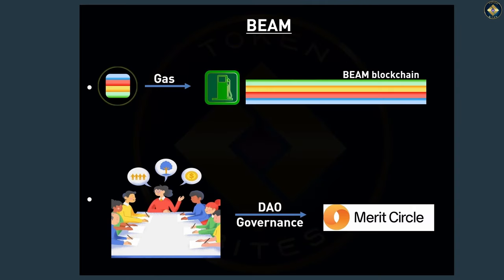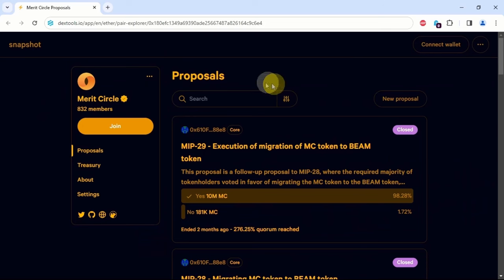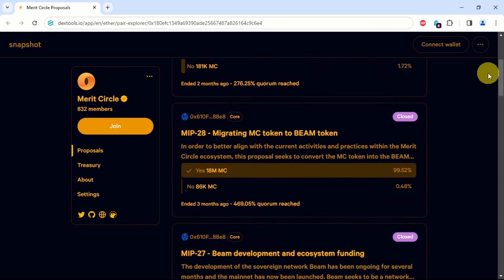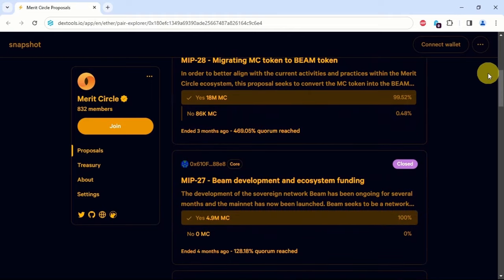The Beam token also serves as a governance token for the Merit Circle DAO. Holding the Beam token gives users voting power to vote on proposals, which determine how the DAO is managed and how the DAO treasury funds are spent. Anyone who holds Beam tokens is able to raise and vote on proposals for the DAO.